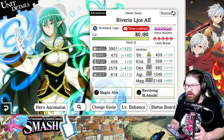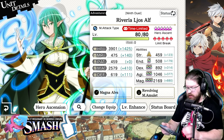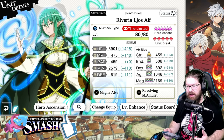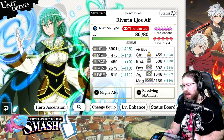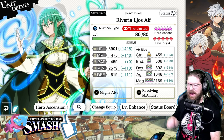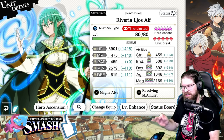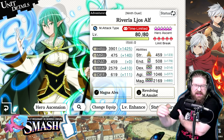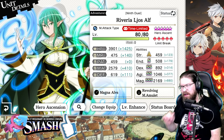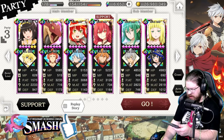A lot of people ask why I'm using Reveria. My honest answer is to get a faster kill. I bring her in and use skill 1 to give herself 100% SA gauge charge. It doesn't sound like it does a whole lot, but it does more than you realize. Basically, just this one turn of her getting that is the difference between getting my double SA on turn 5 versus turn 6. Sometimes it still happens on turn 6, but she ensures a much faster kill.